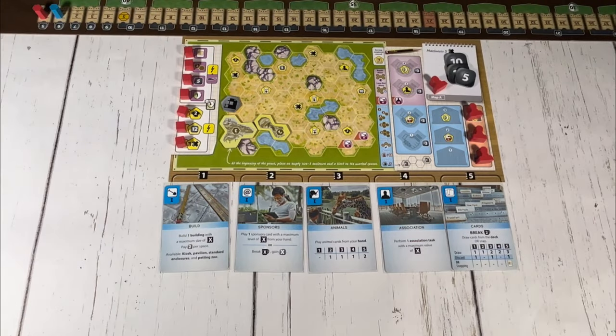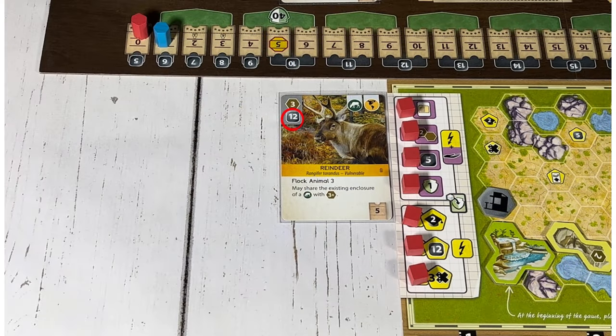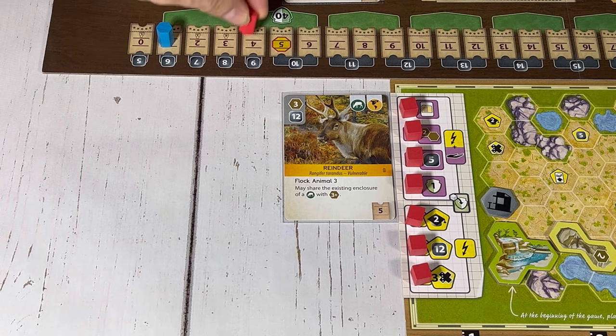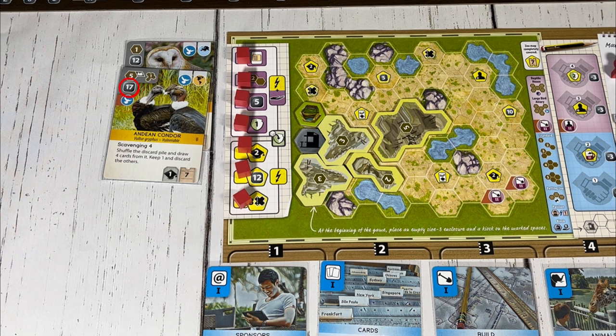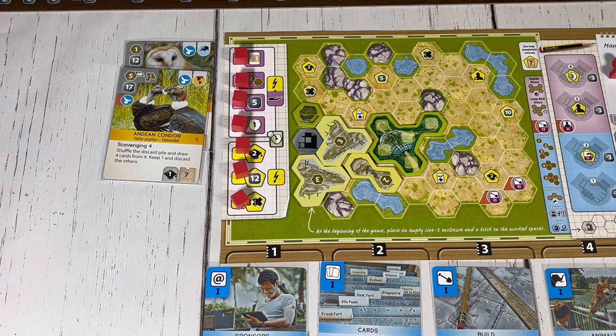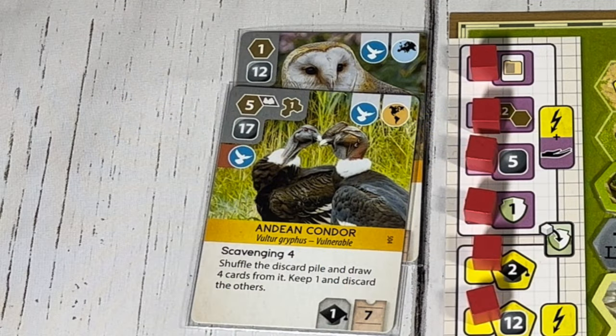For example, if my animal action card was under the three strength spot, I could play one animal card from my hand. Choosing the reindeer, which costs 12 coins and requires a minimum enclosure size of three — the effect doesn't apply in this case, so I'd move on to gaining five appeal points. Some animals have multiple enclosure costs because they can go in a standard or special enclosure. For example, the Andean condor costs 17 coins, requires at least one other bird in your zoo, and could habitat a five space enclosure, or if you had a large bird aviary it could be placed there, taking up only one space. Regardless of what building an animal is placed in, any rock or water requirements need to be met — in this case the building must be adjacent to at least one rock location on your zoo map.